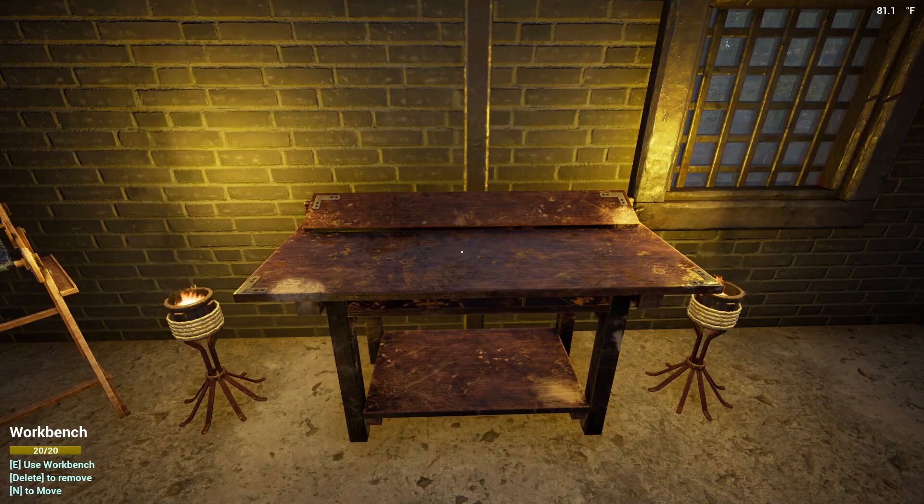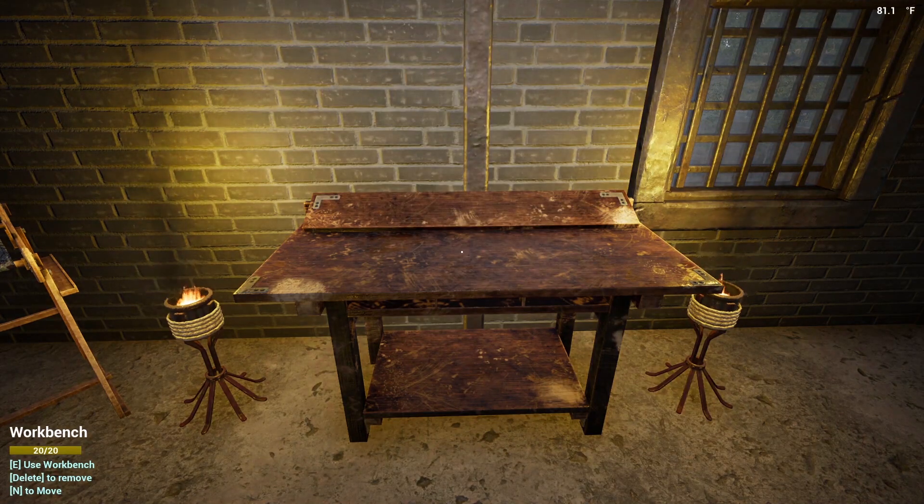I've gone ahead and equipped my helmet — all you have to do is press L and that will turn on your helmet light. That light is absolutely awesome, especially if you're going into caves or after dark. That light can make it so you can actually continue working after the sun goes down without having to stumble around like a fool. It gets very dark after the sun goes down. So again, not only does that helmet give you plus four to armor and plus two to heat, but it also comes with that handy light that you can turn on when needed.